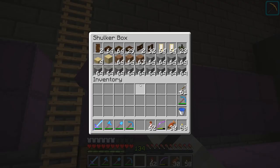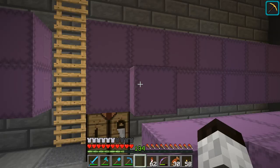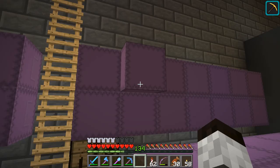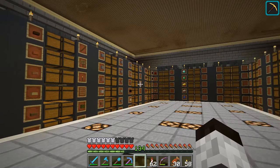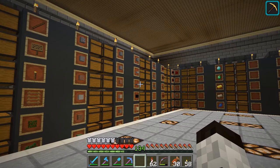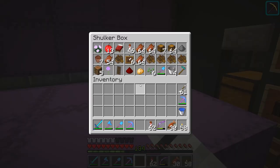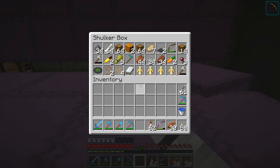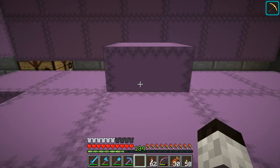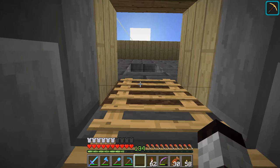Back here along the wall are shulker boxes. One empty one is for overflow — for instance, I've completely filled the stone area so this holds extra stone and extra wood. Once I know I have enough of something to fill a full chest of, say, stone slabs, I'll use that backup material to complete it. The chests down here are just odds and ends I haven't found a place for yet — boats and little things like that.